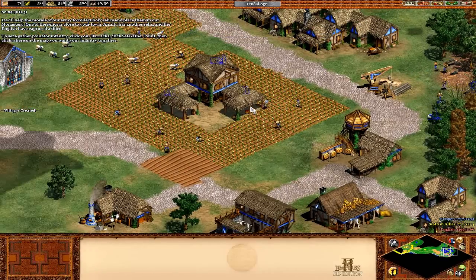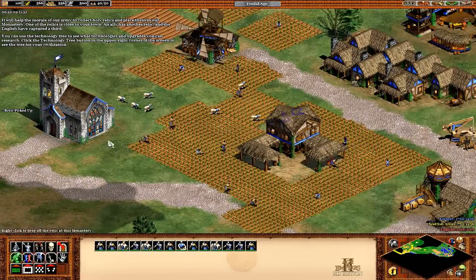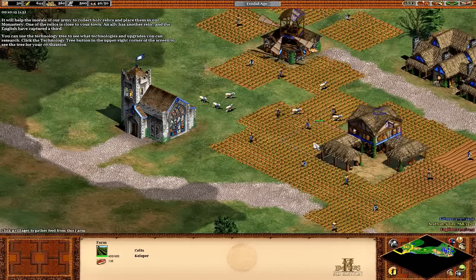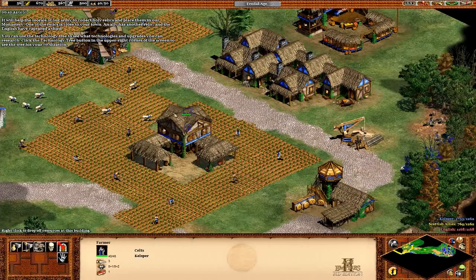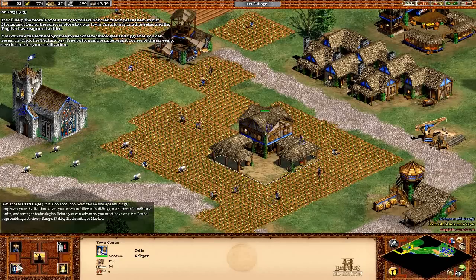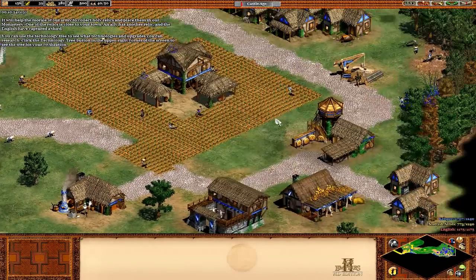We'll get one more on this. I am planning to go to Castle Age because I have to get this relic. Let's actually let the monk get it. You can use the technology tree to see what technology upgrades you can research — click the technology tree button in the upper right corner of the screen. Unfortunately it's kind of still broken a little bit. So we are coming back with the second relic and of course the English have the third. Let's advance to Castle Age.